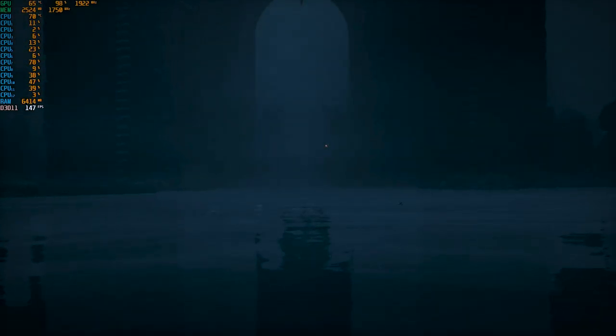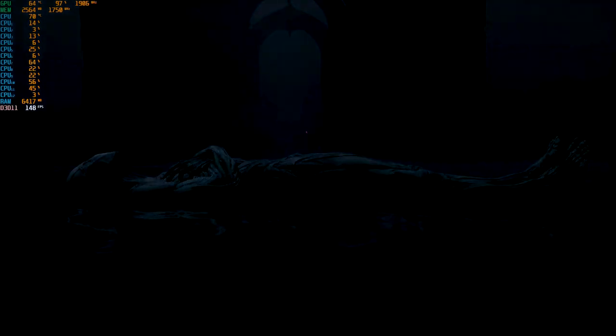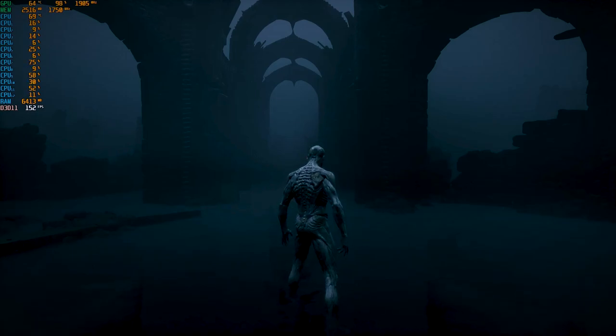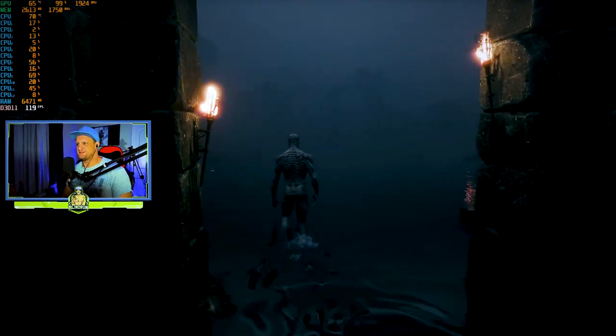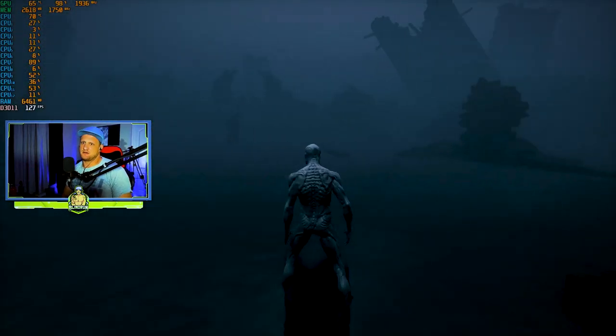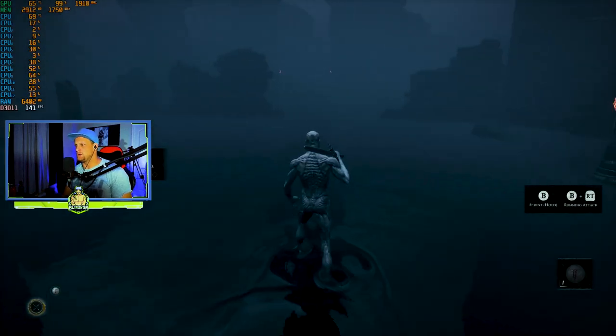The game begins with narrative text: 'Beyond the grip of the familiar, a threshold demands to be crossed. The mortal shells yearn for meaning, awaiting glimpse of their true purpose.' We get control and the gate opens - open sesame. We're sitting around 120 frames a second. The game teaches hardening: you've inherited the ability to harden your body, which prevents harm from attacks but is broken quickly upon taking physical damage.